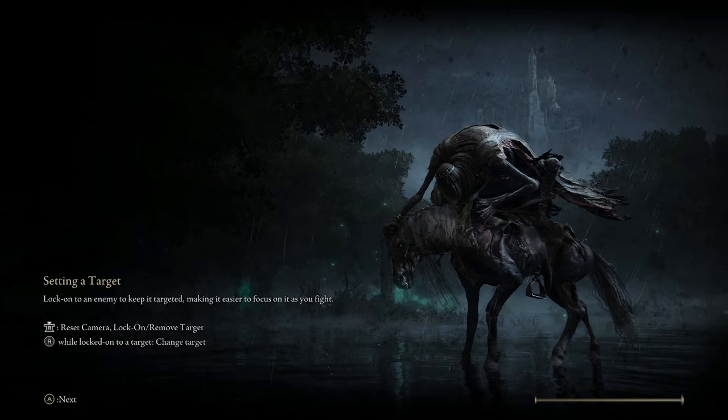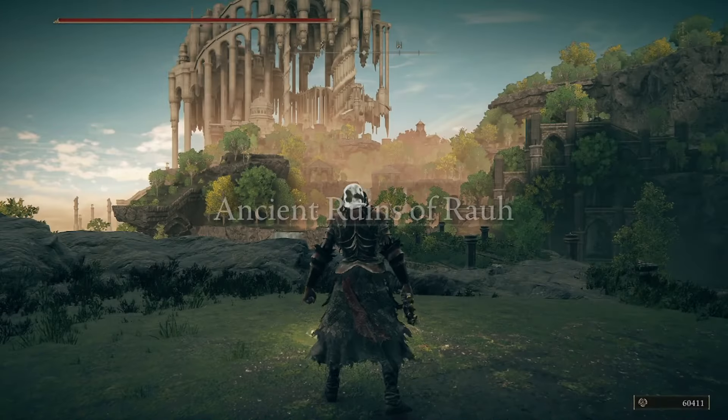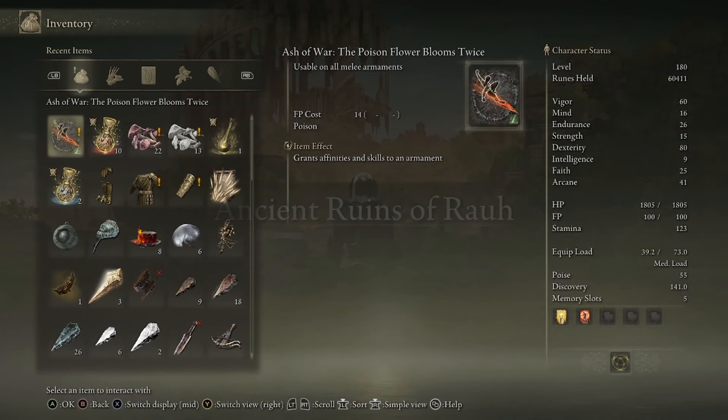Let's talk about the Ash of War we just picked up. This can be applied to all melee armaments able to wield it. It has an FP cost of only 14, and it is a flying kick attack. When you make contact with the enemy, it creates a plume AoE around them, which also does increased damage. Both of these attacks do stance damage as well, so you can stagger your enemy.